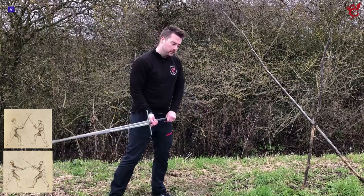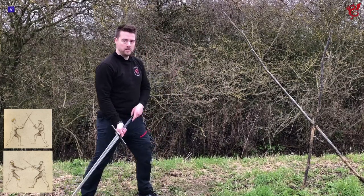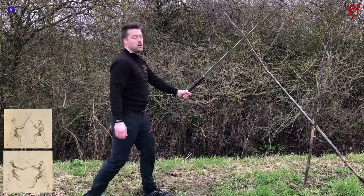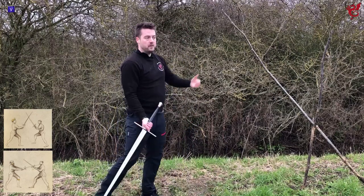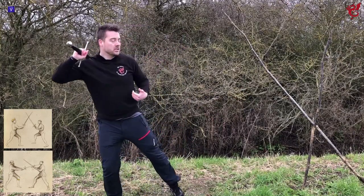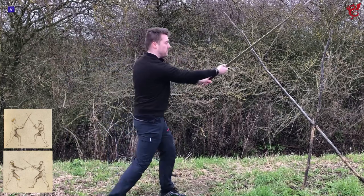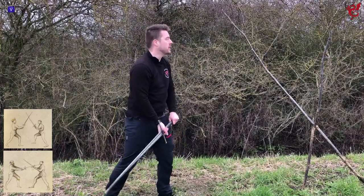How I tend to find this cover is with a kind of counter cut action. I will wait just outside of distance - I want my opponent to step, and as they step with that fendente I will counter cut into it. So if I'm high I will cut with the sole intention of that cut becoming effectively a cover. You can also commonly find this type of covering action if you're both cutting at each other - my opponent steps with their cut, I throw my own cut out as well, and we're still going to find the cover.